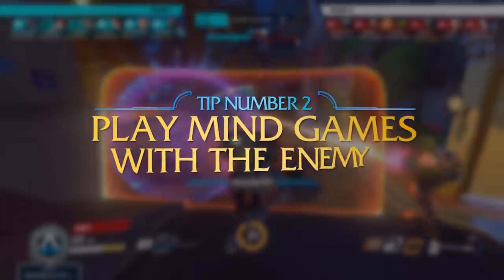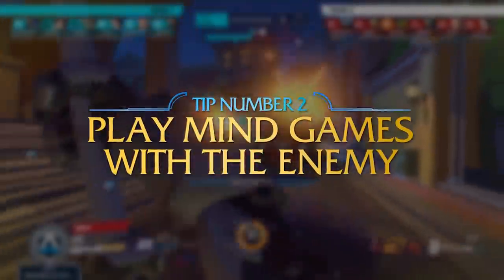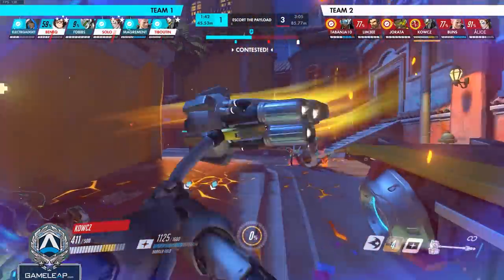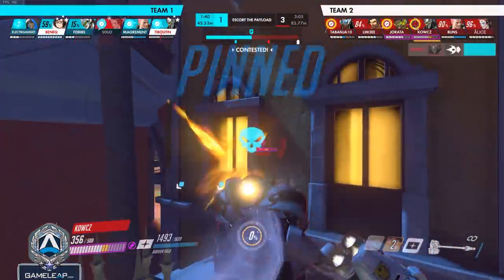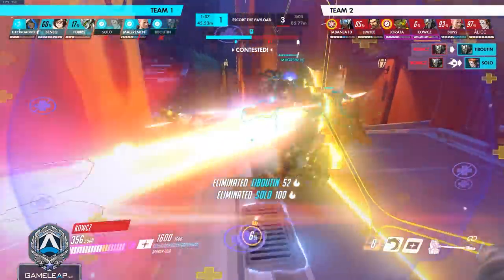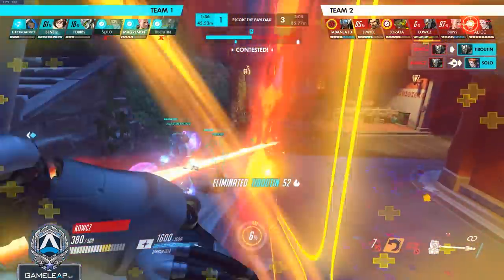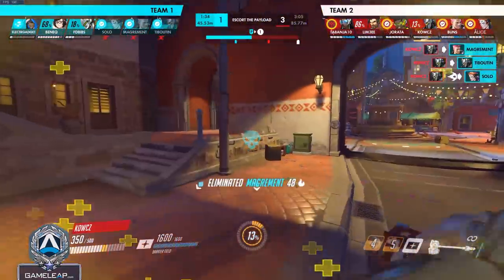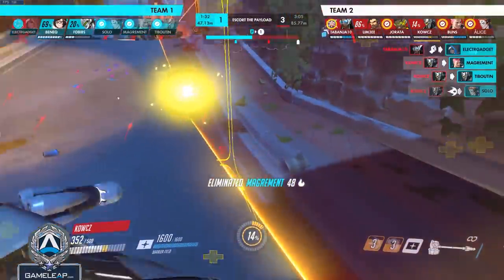Condition two: you can bait an enemy into fire striking, and they either misplay when you have a shatter and you shatter them in response to the fire strike animation, or they don't think you have your shatter because you got in so many powerful swings to build up charge and all your fire strikes connected — so you have a shatter far earlier than they expect, and you can easily shatter the whole enemy team.